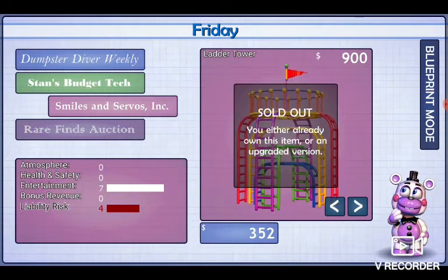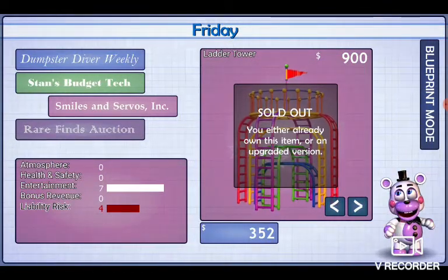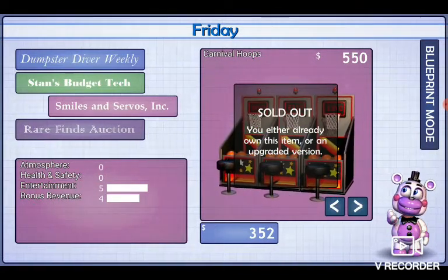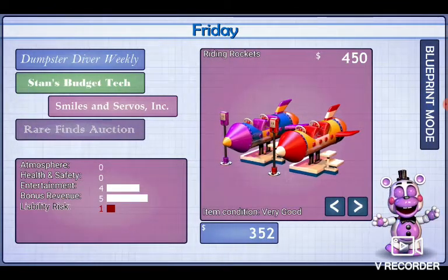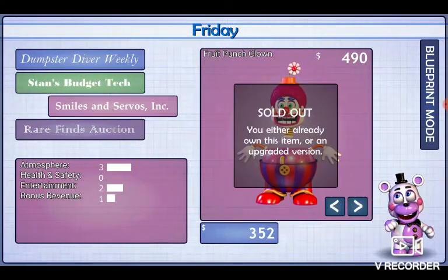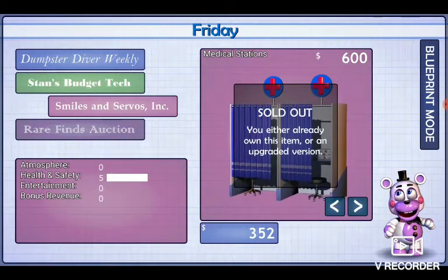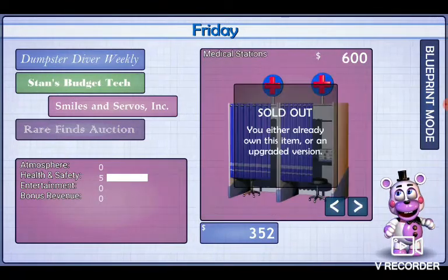Letter Tower — really risky, I wouldn't recommend buying this. I've only bought this because I've actually played all the notes. I haven't bought everything, but I've bought my key things. Got the basketball game — or the carnival, I think that's what it's called. I've bought the lemonade crown, and I have bought the fruit punch crown. So then we've got the neon chalkboard, the medical stations, then the scooter doors — if you want to prevent lawsuits, these are the best to get.